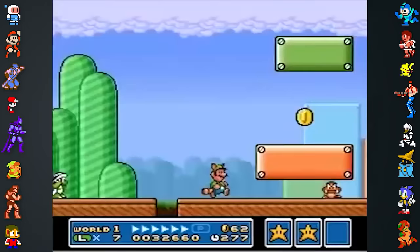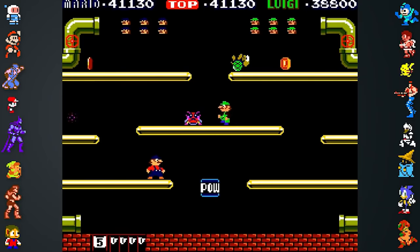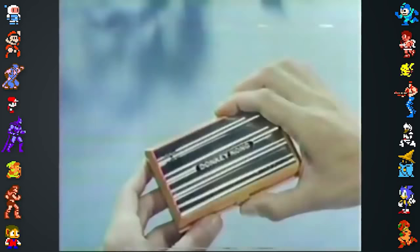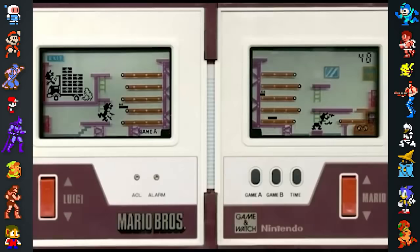Did you know? Luigi's iconic green design was the result of technical limitations. Developers wanted Luigi's appearance to contrast Mario's red color scheme, which was necessary to make the duo easily distinguishable in the multiplayer of Mario Brothers for the arcade. Unfortunately, Nintendo's hardware was only capable of displaying a limited number of colors at a time, which made giving Luigi a custom palette almost impossible. Since it was already in use, developers took the shell creeper's color palette and applied it to Luigi. Although this limitation defined Luigi, the character's first video game appearance displayed him in monochrome. Luigi actually debuted in Mario Brothers Game & Watch, which came out four months before the arcade game.